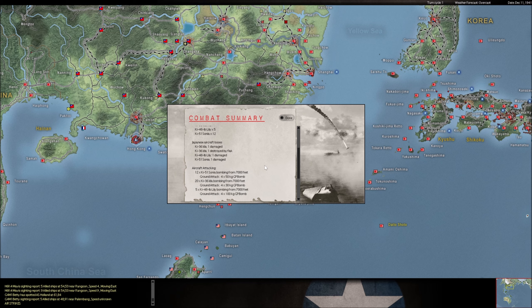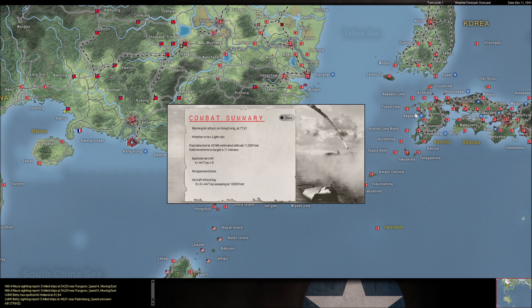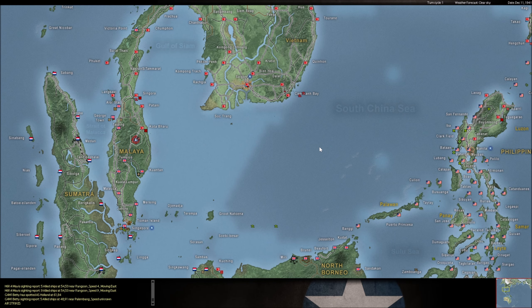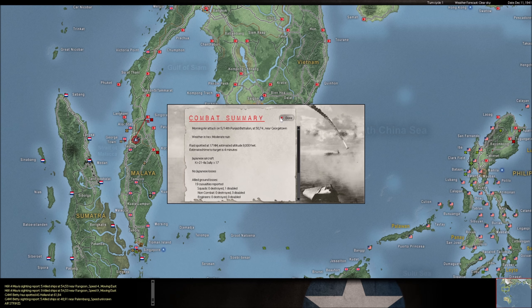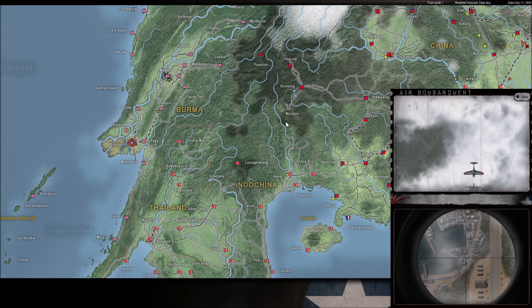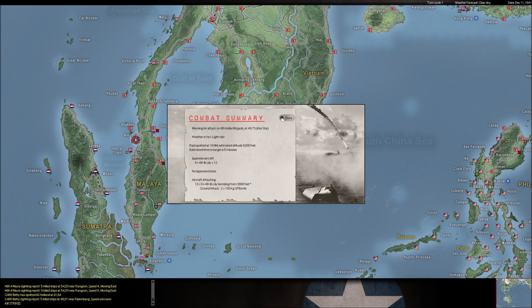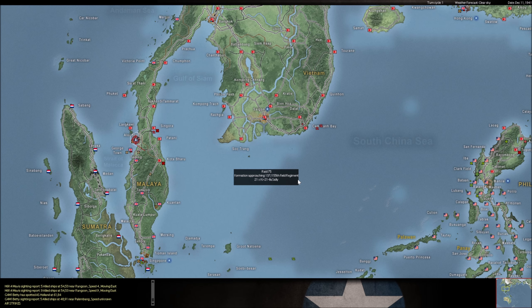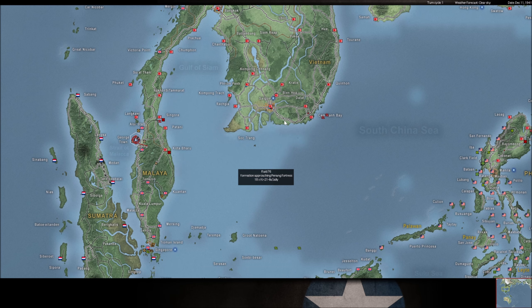These guys are coming out of Canton — inflicting no real damage here, one Ida lost to flak. These Tojos always show up late. More bad weather. Near Georgetown we have a Punjab battalion, a third SSVF, and a 514th battalion — now we know what he's got there. We also know that at Rangoon he's got no aircraft that want to fight. My bombing is so ineffective — pretty disappointing.